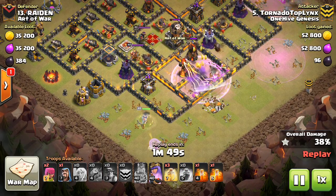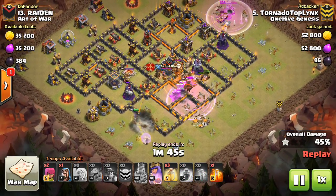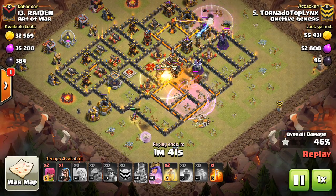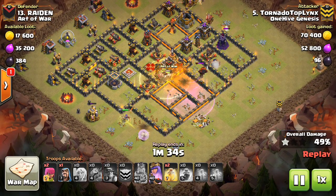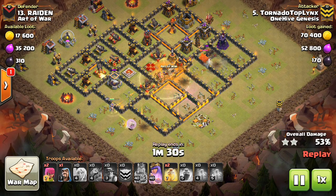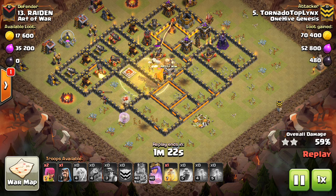First thing is that rage right there. It can be useful to rage the miners — if you already have three heals and an extra spell you're not using on your Queen, you can rage them. But the rage was too early. You want to rage them farther into the base when they're dealing with all those defenses and buildings. When the group of like 30 miners is all together, the rage that early just isn't necessary.